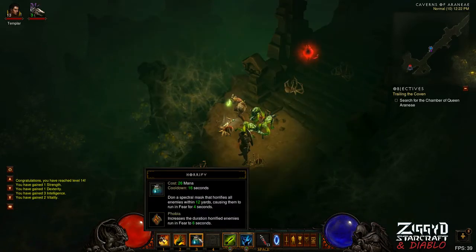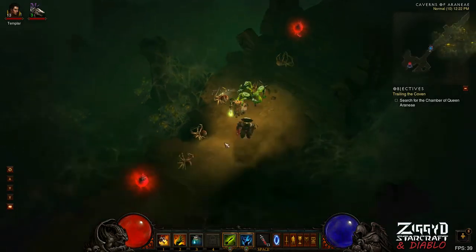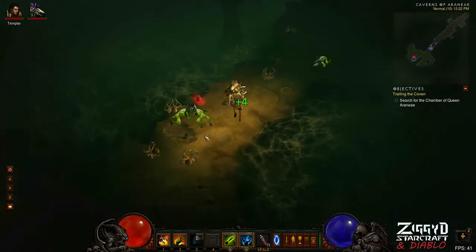I've put Horrify with the Phobia Rune on there, which fears all enemies around me. So that should just be a nice save — if I get surrounded or in an awkward situation I can pop that and everything should run away and not hurt me. So that should be good.